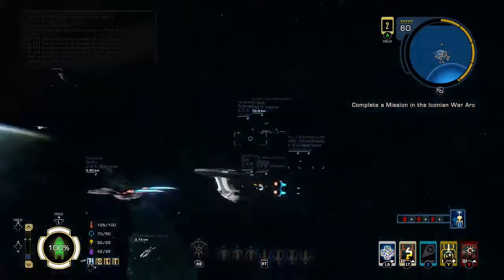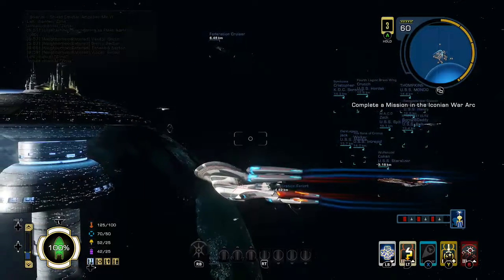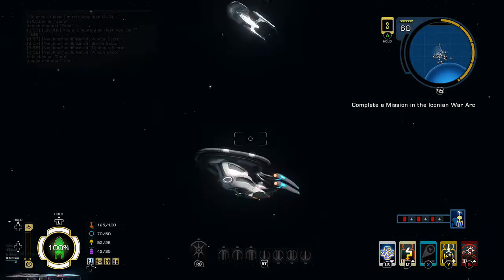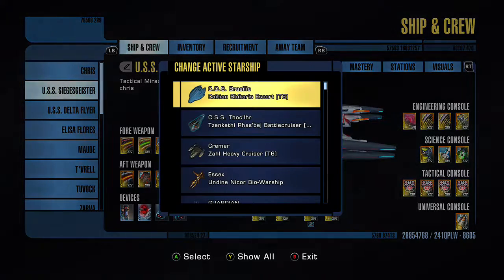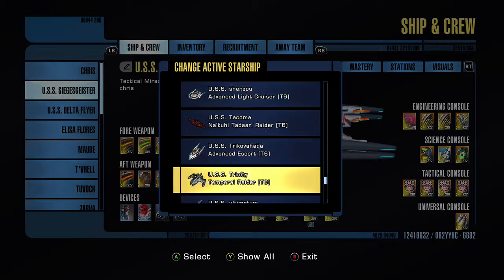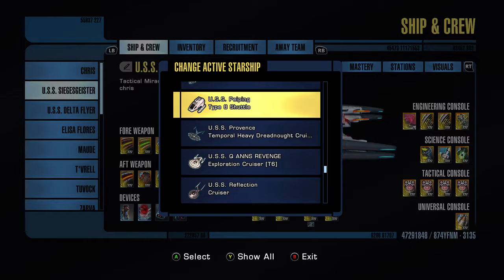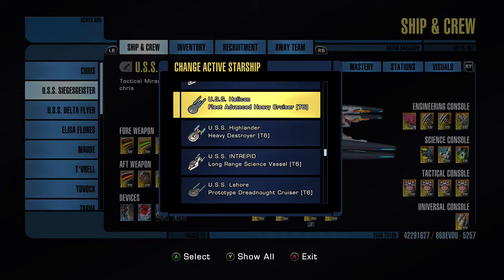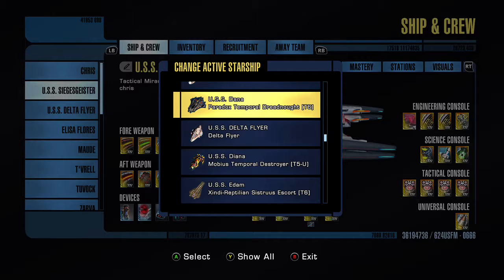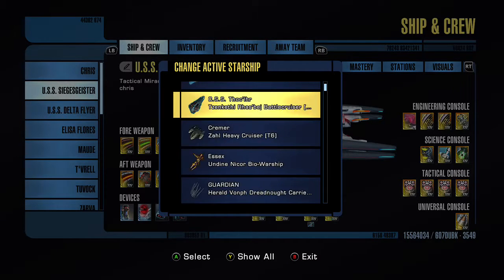My overall verdict is if you are going to open your wallet for anything — for a single Tier 6 ship — you gotta open it for this one. There are loads of Tier 6 ships you can buy with real money and believe me, I've tried, and I have — look at the amount of ships I have. I definitely would say that I think this is one of the most fun ships I have actually had the pleasure of flying. And like I said, I don't really like the look of ships like this, but I do love this one and I think it's absolutely fantastic. 10 out of 10, definitely recommend to a friend.